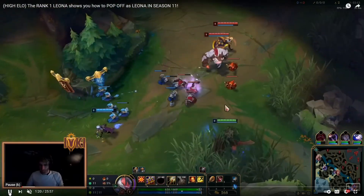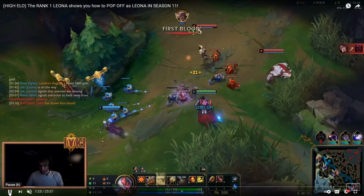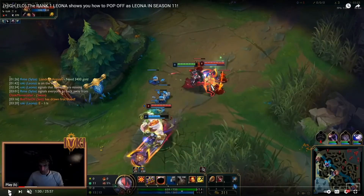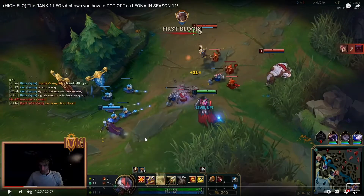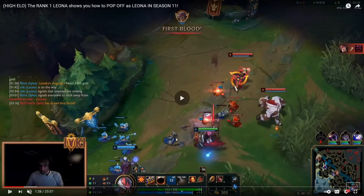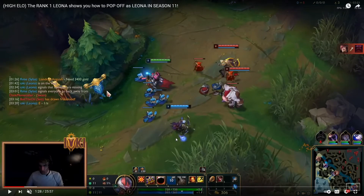They're playing pretty safe, pretty standard. One thing to note is she's got potions but no wards. She has no way of trading effectively. Right here, both teams are trying to go in on the ADC — that's great — but as you can see, Leona missed her E.